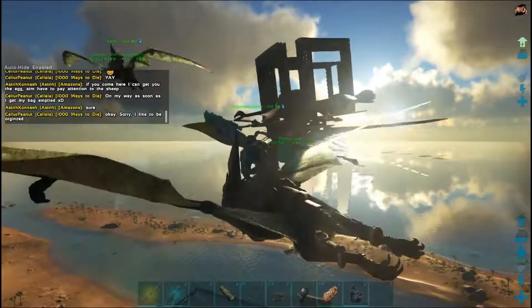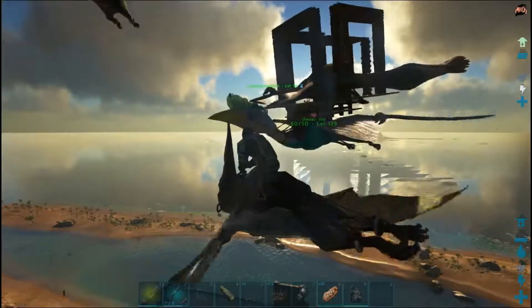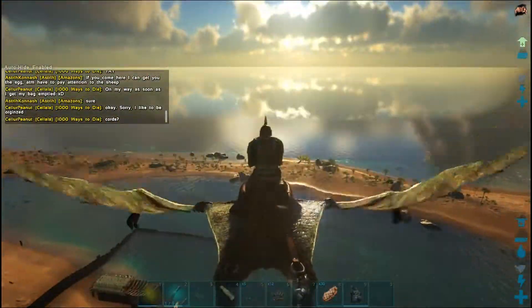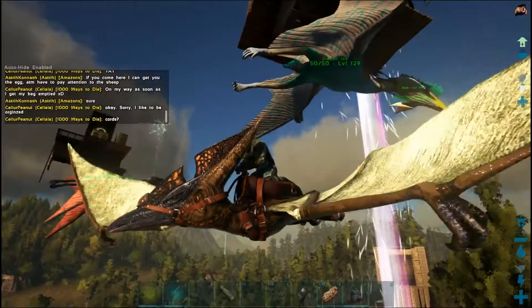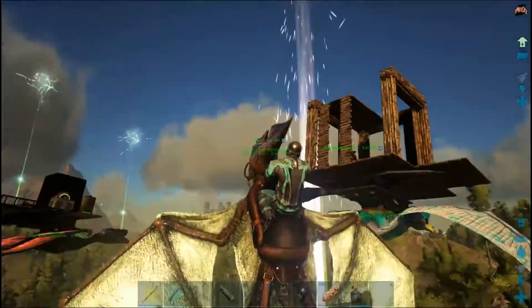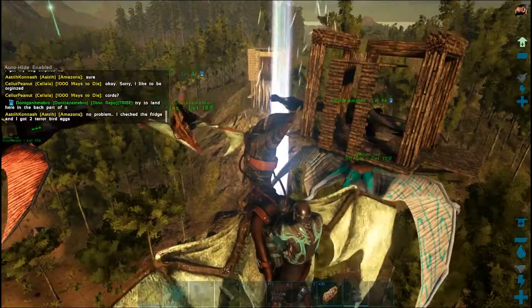This is how we used to do it before the nerf — that was about two weeks ago. Pretty much, if you've been at stamina, you can just stay up in the air. You don't have to worry about anything bothering it — perfect aim. If you move the quetz though, it'll fall. So that was the only thing.